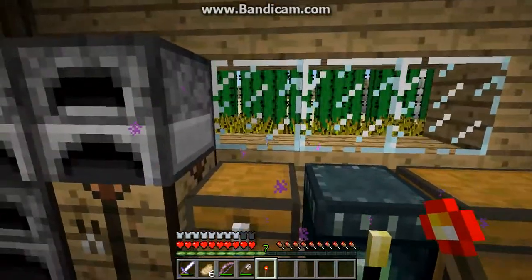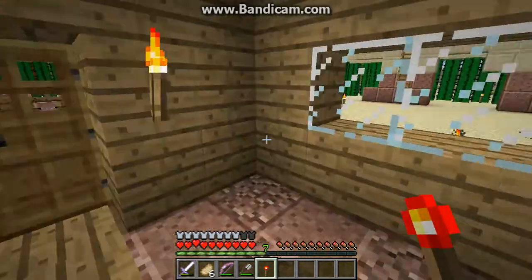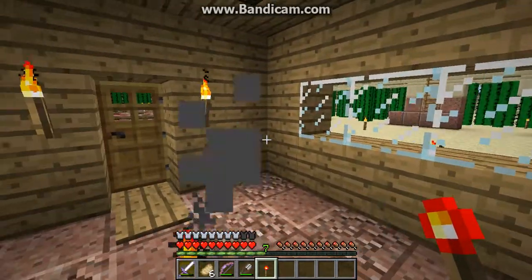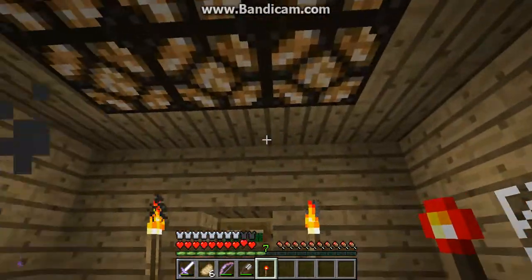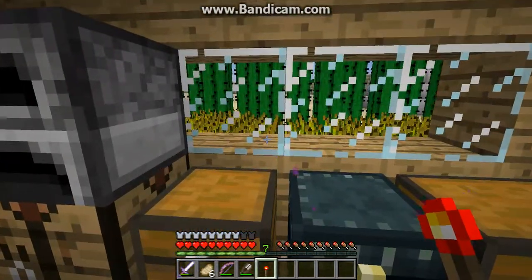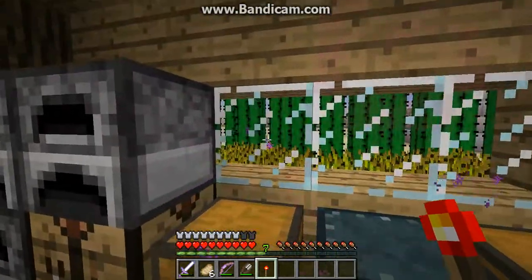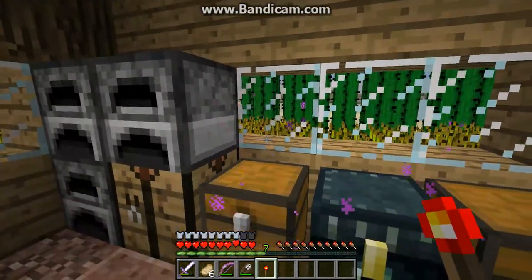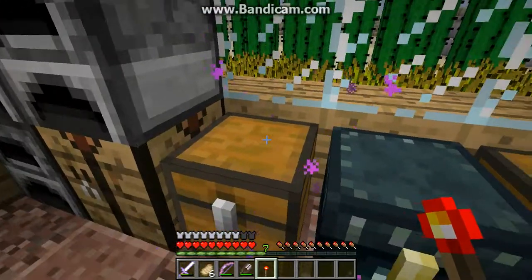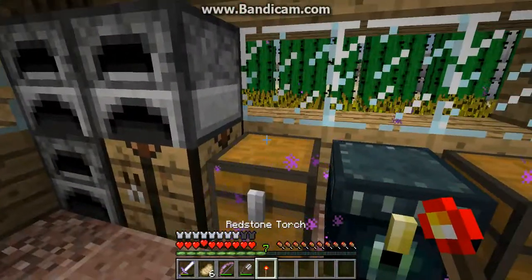Hello everybody, I'm back on the Want World server. I just got this redstone torch — I had it extra from placing Ben's lights — and I was just going to put it right here. But then I realized, oh wait, you can't put it there. But look what I found — it's the missing texture block, or whatever.